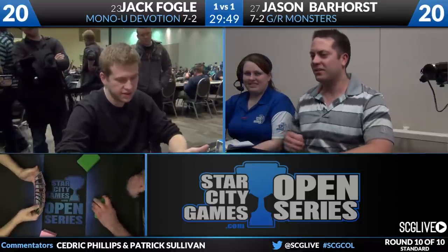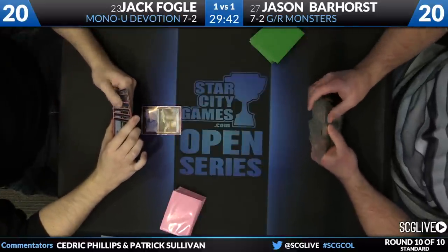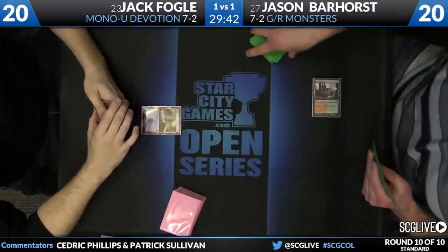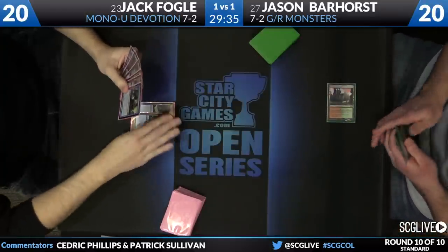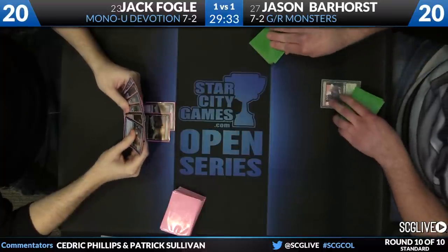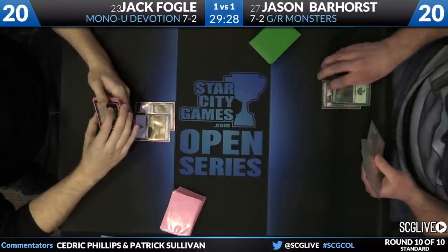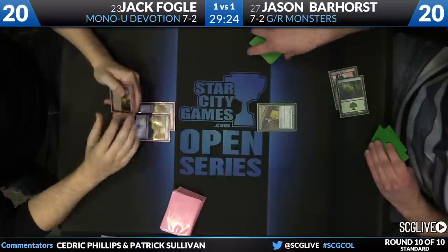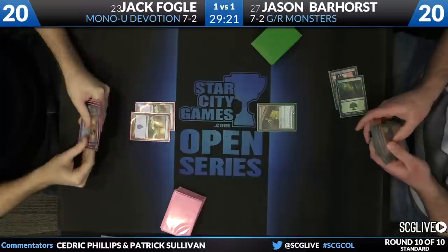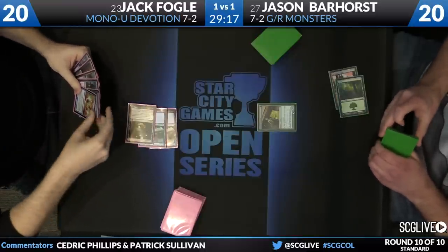Turn one Stomping Ground from Jason. The big thing between these decks is the Greener Monsters deck is a very different deck when it has mana acceleration versus when it does not. That's still in character to get the ball rolling, so that's a big deal — Jason takes back the initiative. Since he's on the draw, he really needs either Elvish Mystic or Selvala, because the deck doesn't have a lot going on at three mana.